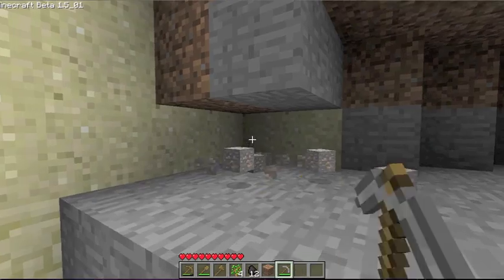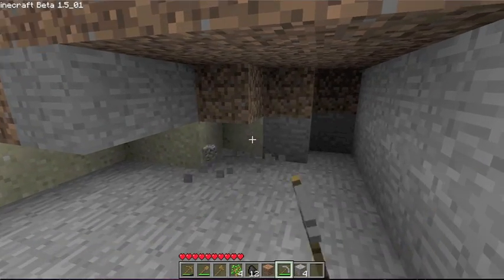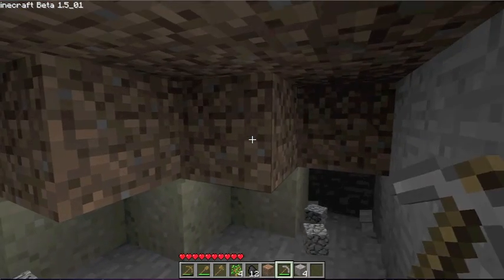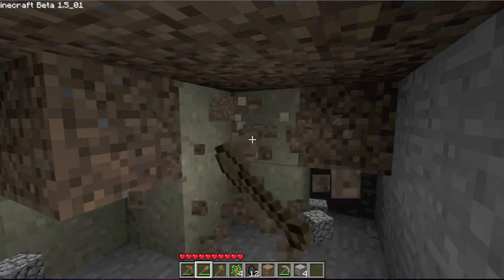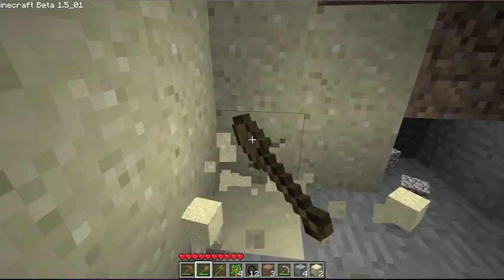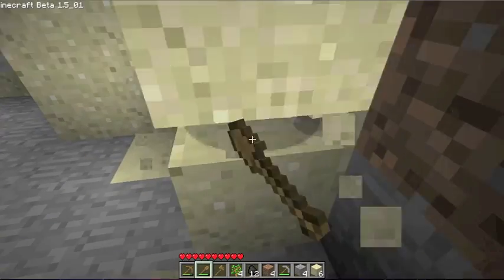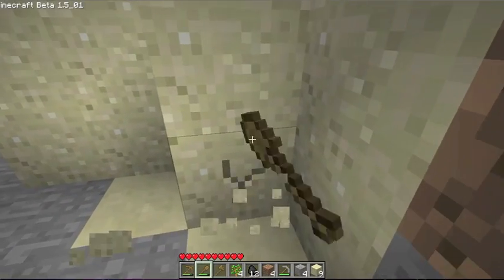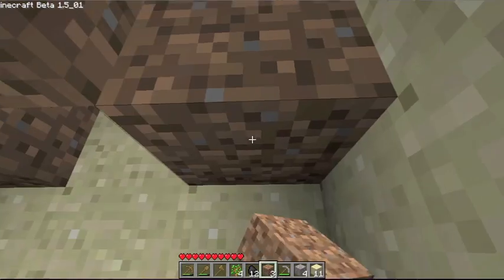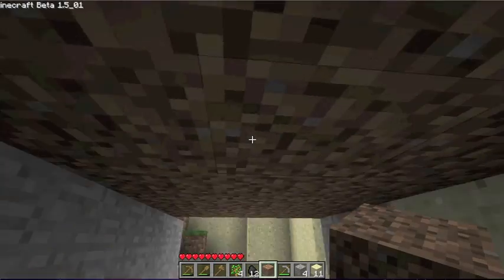Now we're going to start building our structure, so we're going to find a place — I think just here. Dig all this out. If you're going to make a bed, do not make it on grass or next to a wall that's only one block thin, because monsters spawn next to you. This is kind of a bad place because sand and gravel obey gravity. So we'll just make a roof here and seal it up with some dirt.